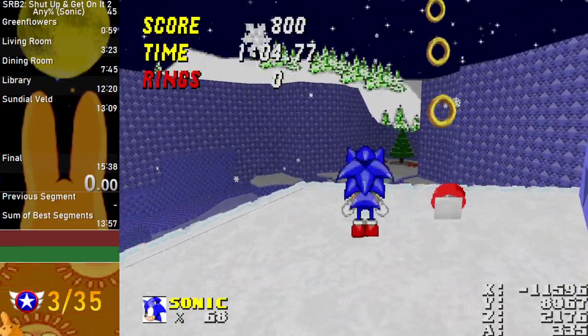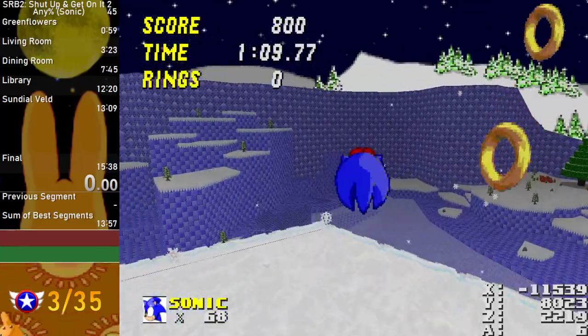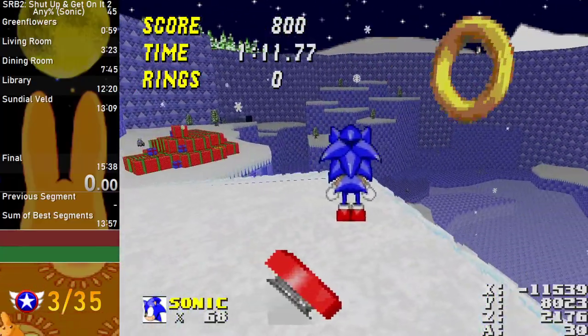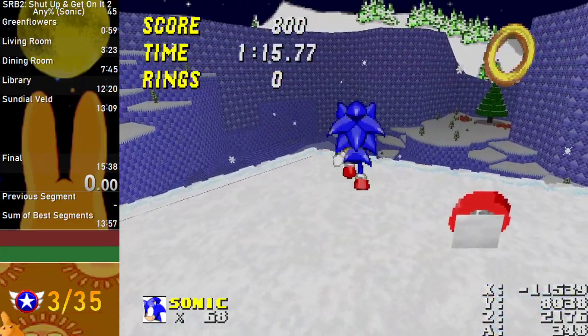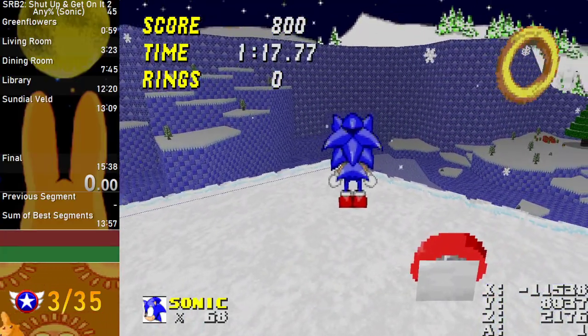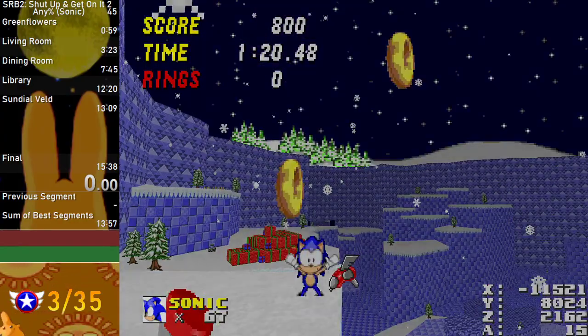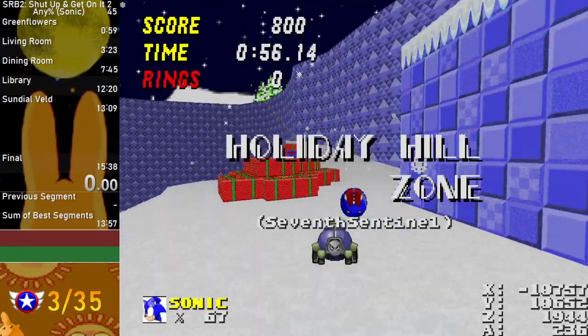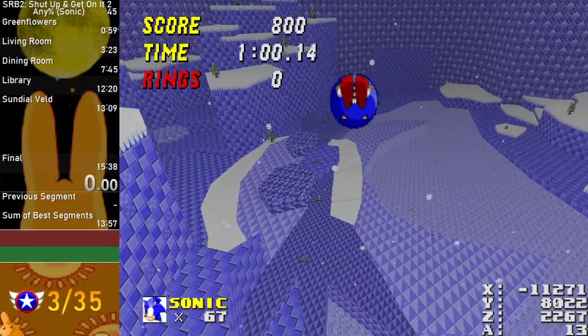The first way is to start up here — make sure you jump from this flat ground here. This is going to lessen the amount of factors that can mess up the jump and make you get stuck in it. So make sure you go here, and then you want to make sure you hold jump, and you do not want to let go. Keep jump held the entire time until you have to move to the other side.